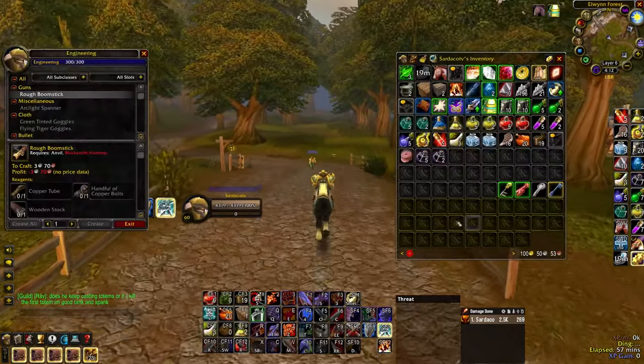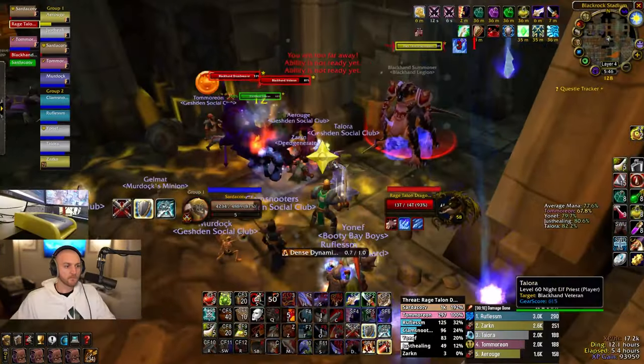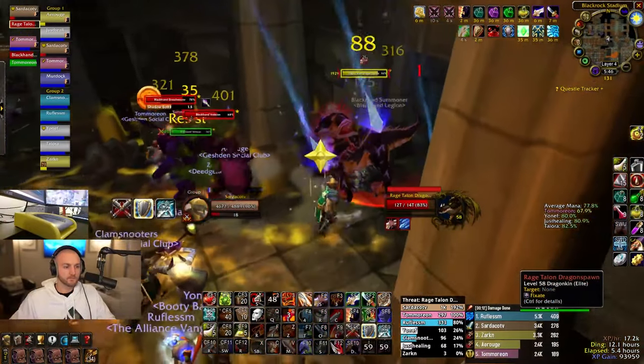The only profession you'll ever need is Engineering. Target dummies are extremely helpful when you over-pull or get low on health, and dynamite can help you establish an early threat lead on large packs of mobs.